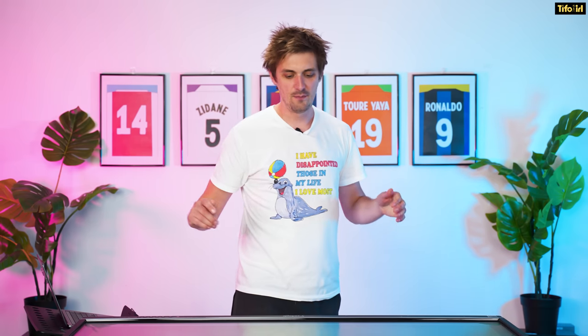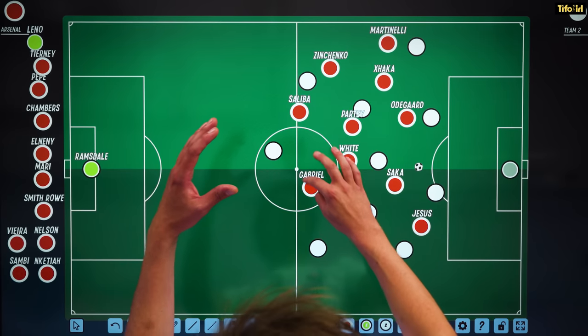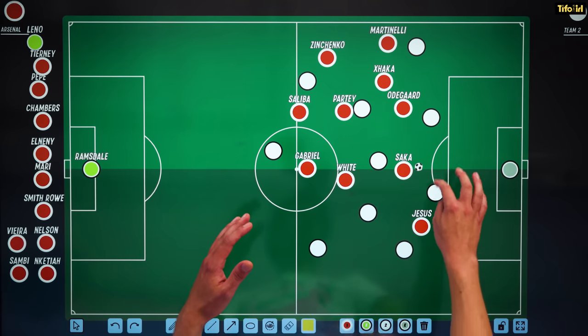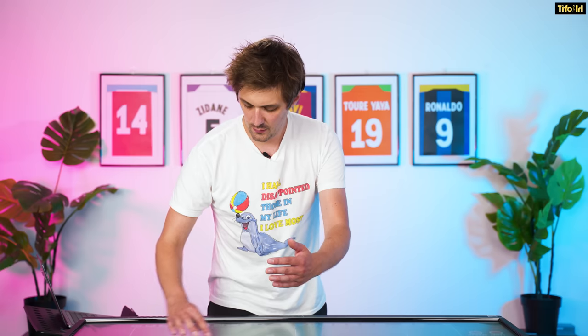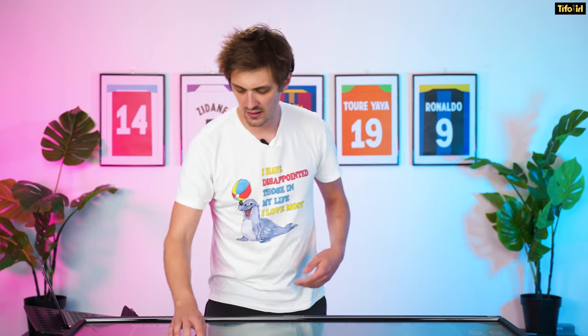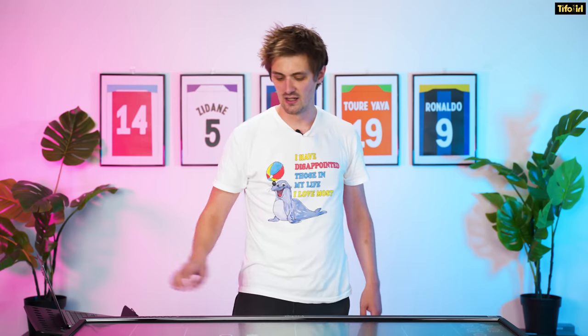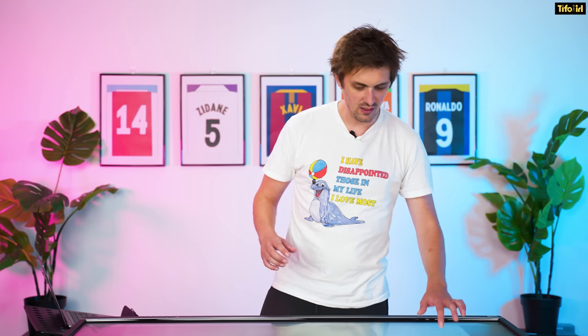The third goal is an example of something Arteta uses that many managers have used before. You stack all your players on one side of the pitch so your one player on the other side is free for a switched pass. The opposition naturally shifts over to deal with it, which means Jesus and Odegaard can just slightly wait on the far side as if nothing's happening and then nip in. The ball comes in from this side, curled in, Jesus gets on the end and taps in. A clever little tactic — stacking players to one side, switching to the other.